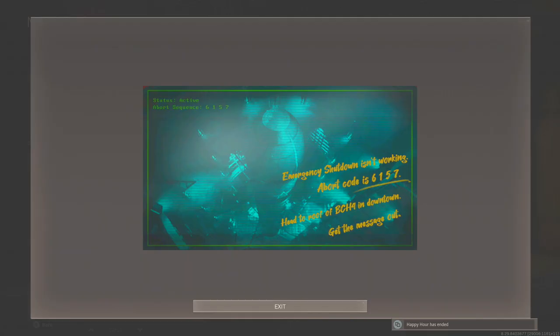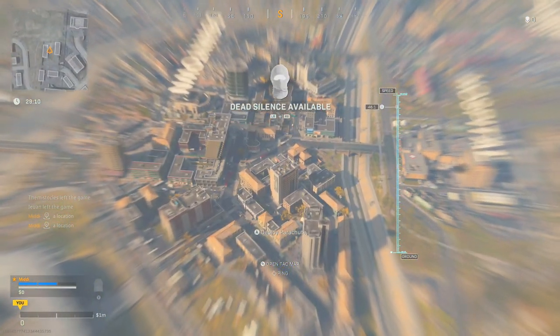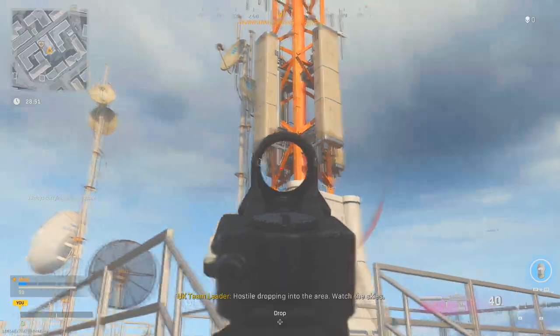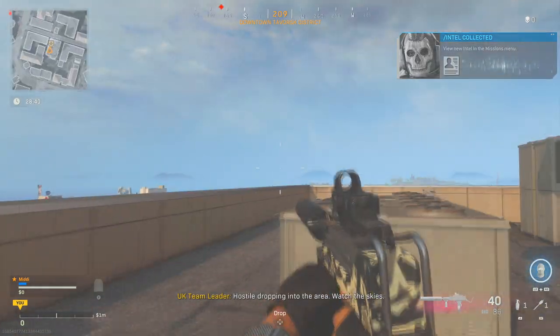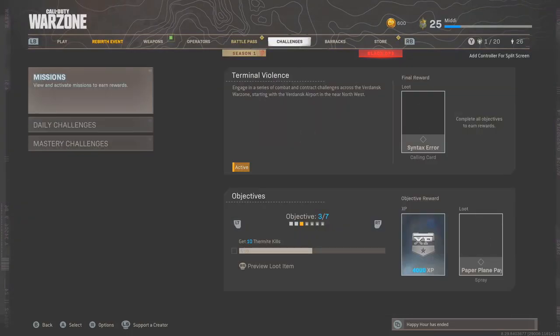The last piece of intel says to broadcast the abort code from downtown. Opening the picture, it shows the nuke and says emergency shutdown isn't working — abort code is 6157, head to the roof of BCH4 in downtown and get the message out. BCH4 is that television building in downtown with the massive radar on top — quite hard to miss. Just dive straight down, it's pretty noticeable with the logo and the massive red pole. Collect the intel just to the top left of where it says downtown on the map, and that's the last piece. Once you go back into the menu you'll be able to play a cutscene which is absolutely amazing, and you've got yourself a nice bit of XP. The scene is going to play automatically, so here it is.